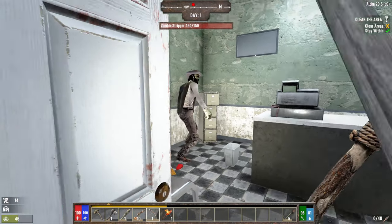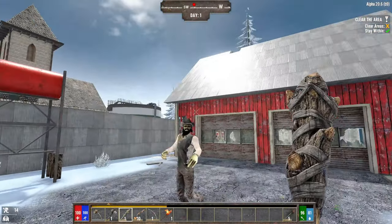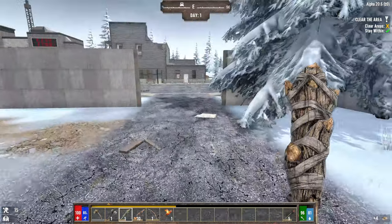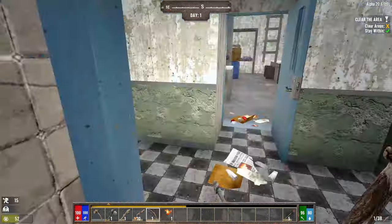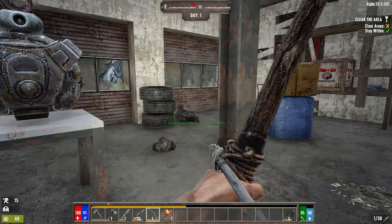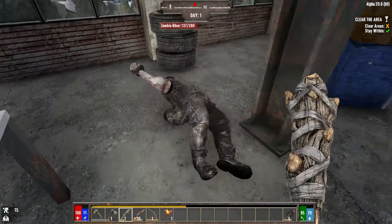The cowboy zombie is back! The cowboy got removed when Alpha 20 dropped, same as the cheerleader — I'd imagine we'll see her too. I'm checking to see if I have any bandages — but I don't, not on day one. There's no one in the bathroom; we know there's a biker boy in here and there might be someone upstairs. The biker boys are heavily armored — they suck because of it.